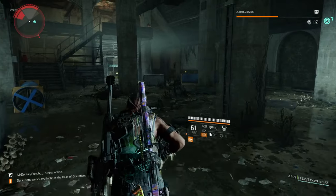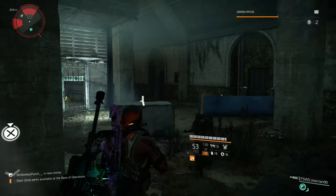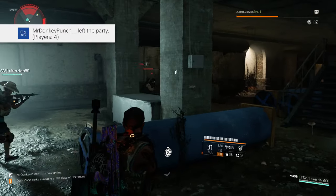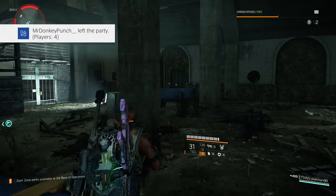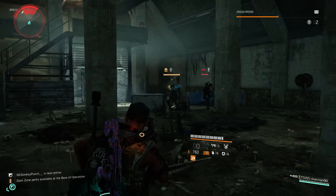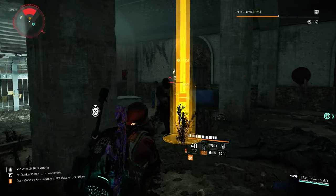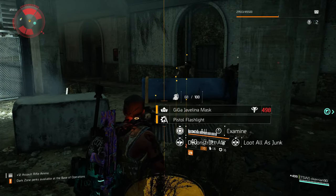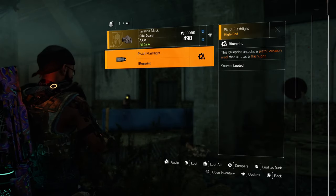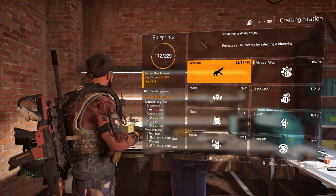Once you kill him, he'll drop a blueprint for the pistol flashlight. With this blueprint, go back to the base of operations and craft it. If the enemies don't spawn initially, fast travel back to the nearby safe house and return — keep doing that until they spawn. As you can see, the second wave is running and the elite chainsaw enemy is there. Kill him and you'll see a high-end drop: the pistol flashlight.